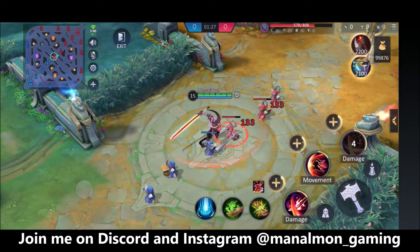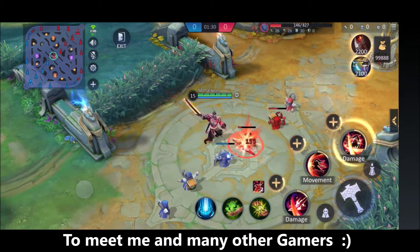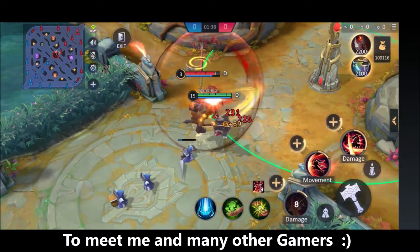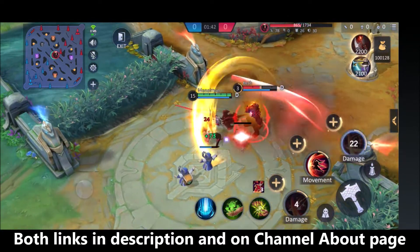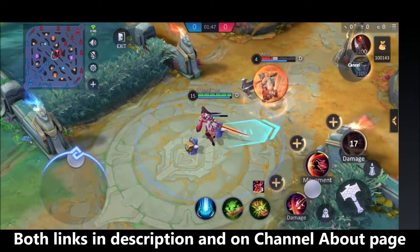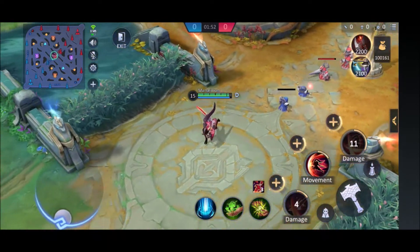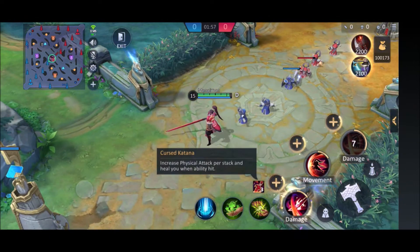His passive: whenever you hit an enemy hero three times with your skills, you gain one stack of Sharpen, which increases physical attack by 20 and heals you for 7% of your physical attack whenever you hit enemies with abilities. This is not lifesteal from basic attacks — only ability hits on enemies trigger the HP regen.